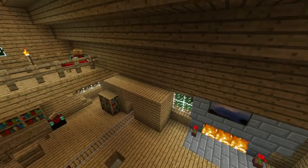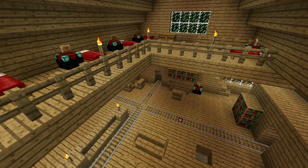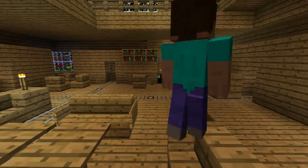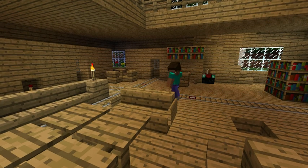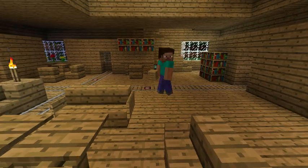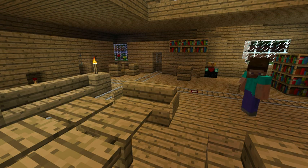Now, everything that you see here — the lodge, the furnishings, the railroad buttons, the redstone — all of this was made in the original PC game. There have been no modifications here. So if you have the game, you have all the tools you need to duplicate this or to improve on it if you wish. This is Rousby Woof and the Fairy Wog Dog saying goodbye. Thank you all for watching, and we hope you enjoyed the video.